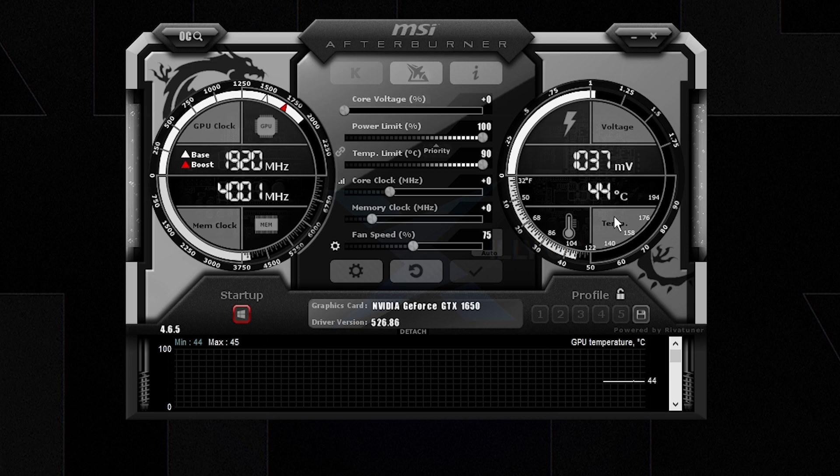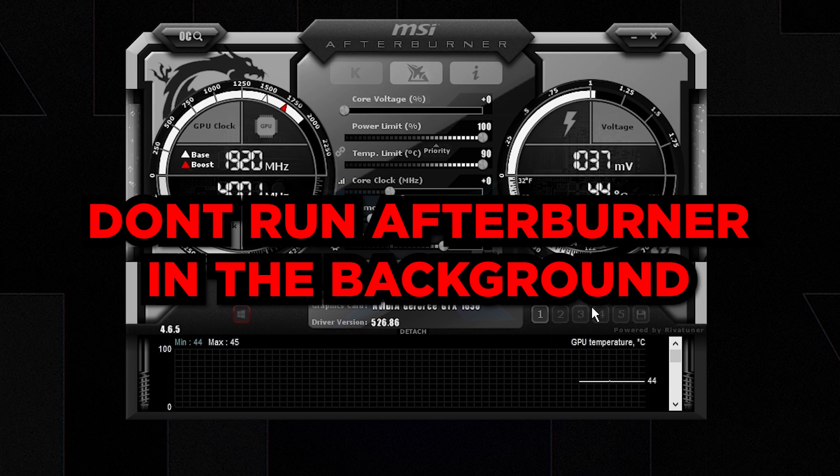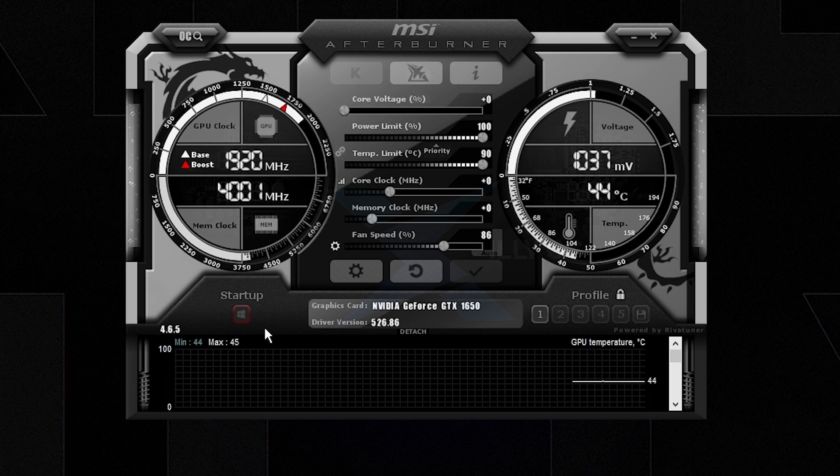Click 'Startup' to make MSI Afterburner apply settings on startup. Max out both Power Limit and Temperature Limit. For Fan Speed, set a custom static fan speed — for example, input 75 and press Apply; you'll hear the fans ramp up and temperatures drop. Only do this if you're exceeding 75°C or reaching 65°C with nothing open — set fans to 75–85%, or 100% if you don't mind the noise. Save the profile to Profile 1 and lock it. Do not run MSI Afterburner in the system tray — it causes significant input lag due to its monitoring overhead. Just having Startup checked is enough.